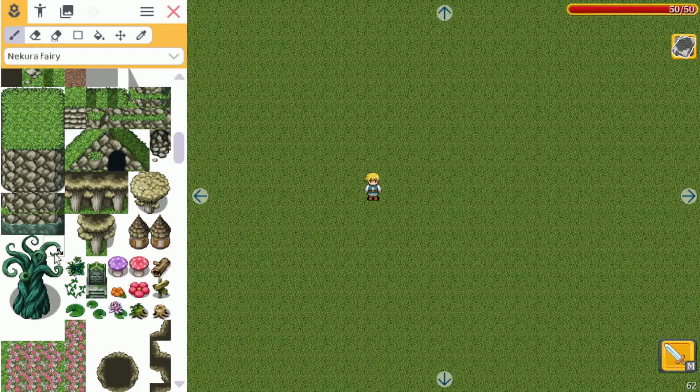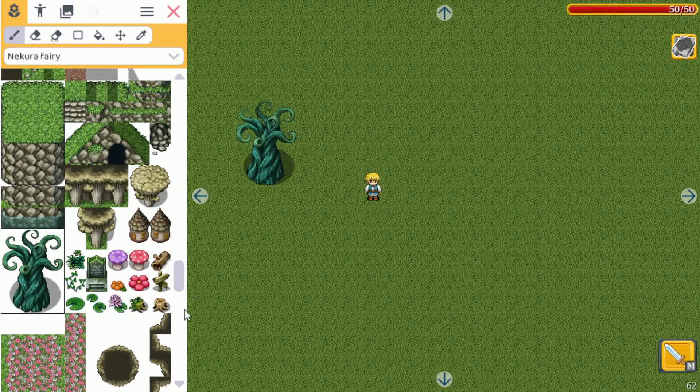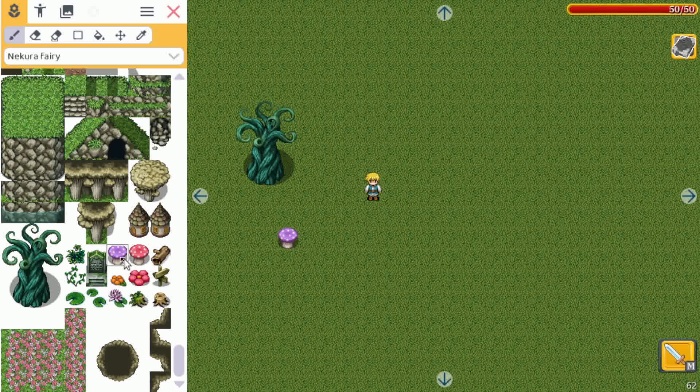The first one is a fairy tileset. As you can see, it has some very nice items here — you can make a lot of fantasy levels with this one.